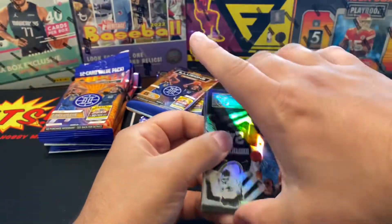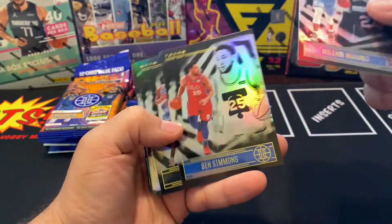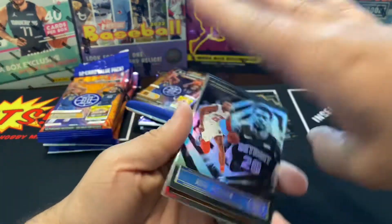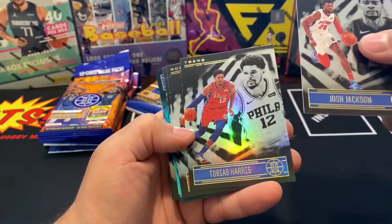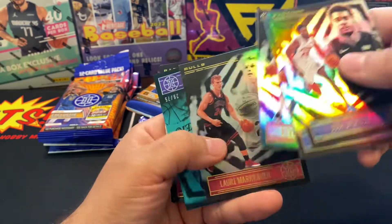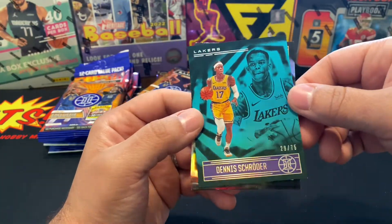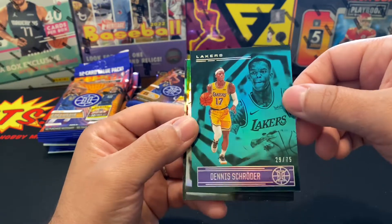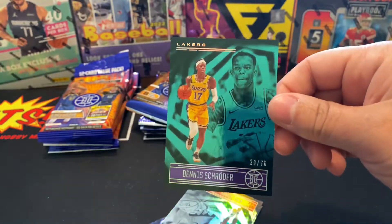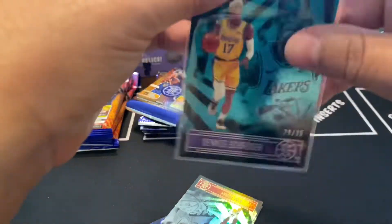All right, here we go — Dylan Brooks, we got Bam Adebayo, Ben Simmons, Kyrie. Josh, Tobias, Kevin Porter. Markieff, and we got a teal Dennis Schroeder numbered out of 75! That is so cool. Wish it would have done better, but it's still numbered out of 75 — that is sick!